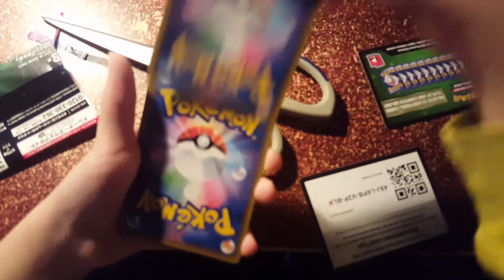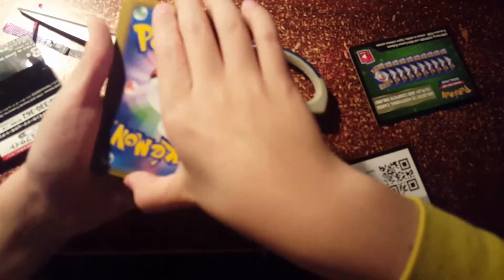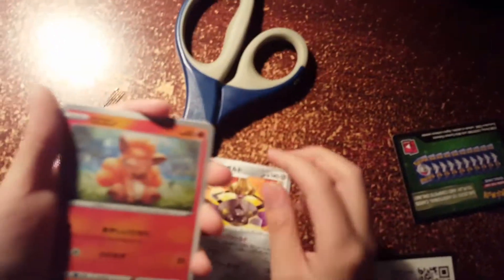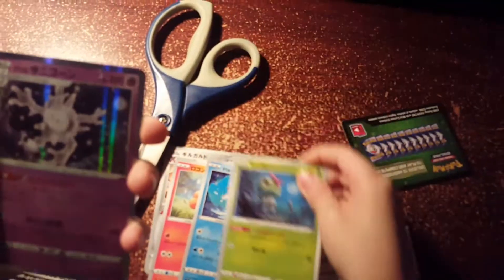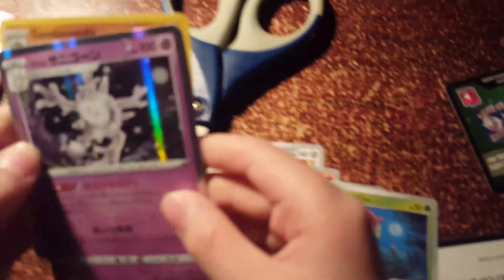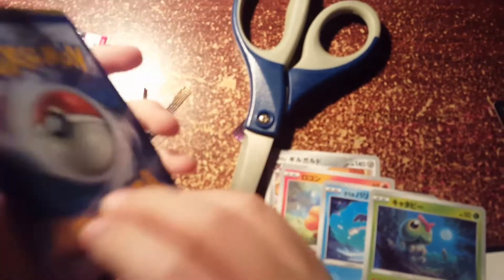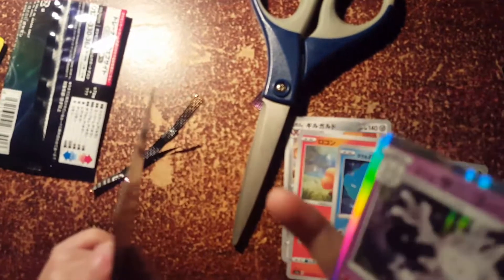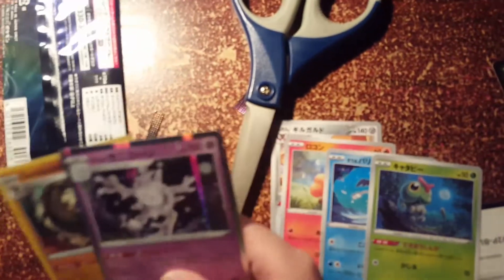These are in great condition. First we have an Aegislash, Vulpix, Galarian Mr. Mime or something, Caterpie, and I think that's Galarian Corsola — the Galarian Stage 1. At least we get two holographics, but not a VMAX. Like and subscribe! Just look at the difference between Japanese cards and English — these are legit. Literally legit.